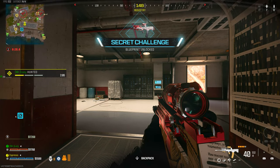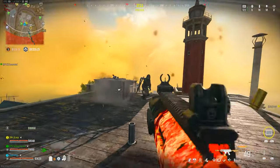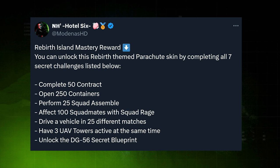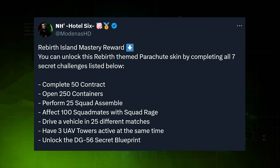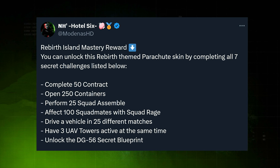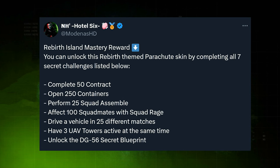Unfortunately, the blueprint is user-dependent — your entire squad doesn't get it, only whoever picks it up. So if your friends want it too, you'll have to do the Easter egg multiple times. Beyond that, there are additional hidden challenges granting smaller rewards: completing 50 contracts overall, opening 250 crates or chests, performing 25 squad assembles by all landing together, affecting 100 squad mates with squad rage, and driving a vehicle in 25 different matches.